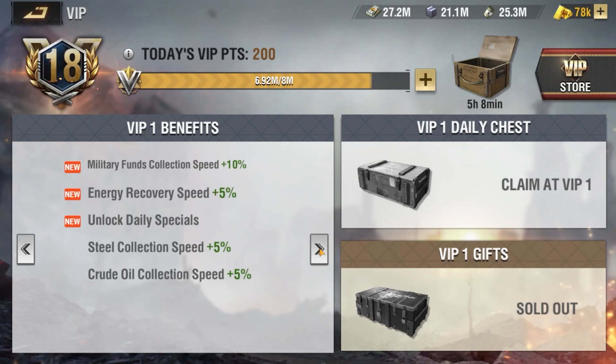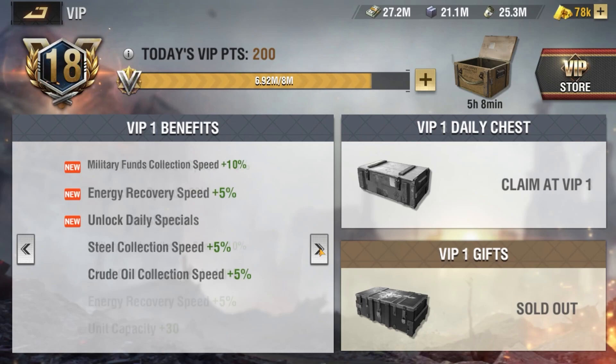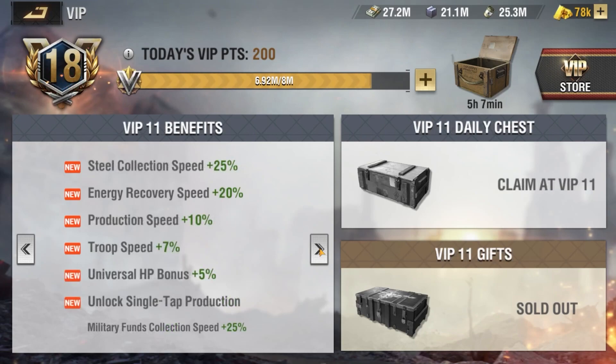Some of these perks include faster resource collection buffs, increased production speed, faster research speed, and unit firepower and durability boosts, to name a few.